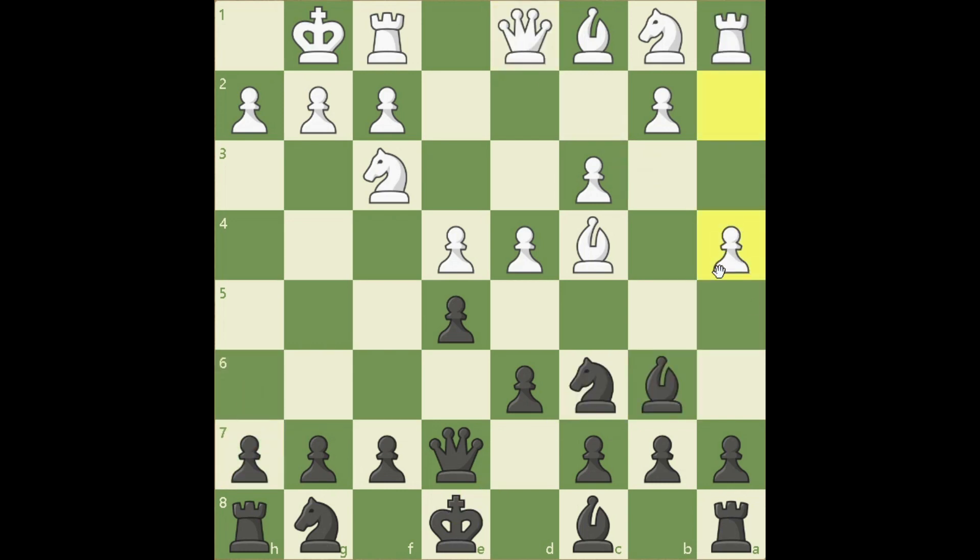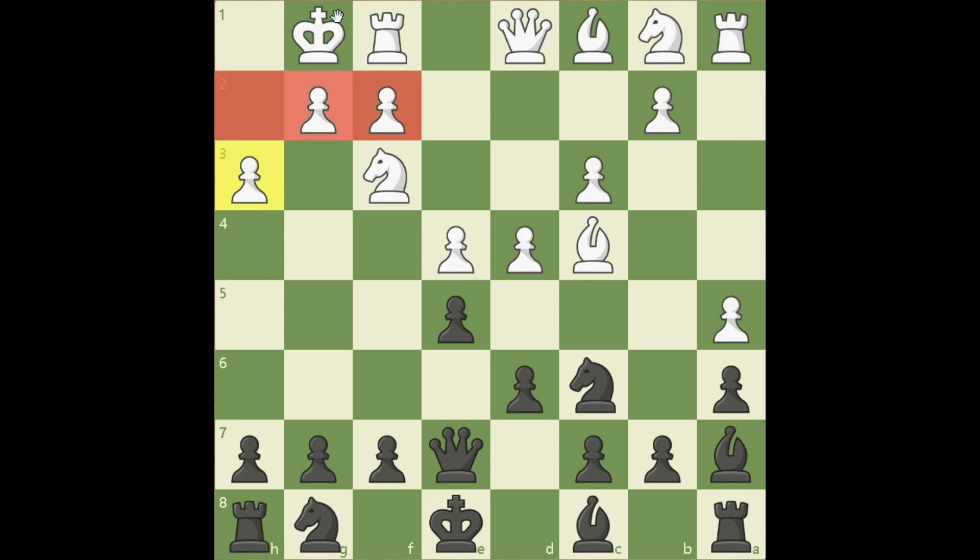Nevertheless, white's attack is premature — he should develop his pieces and then attack. a6, black has to save his bishop, so he makes room for it to retreat. a5 — white is still hoping that black will take the pawn, but no. Bishop a7. And h3, white is trying to prevent Bg4. This move weakened the king a little bit — pawn moves in front of the king should only be played if necessary.